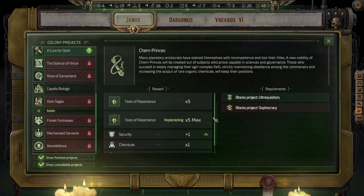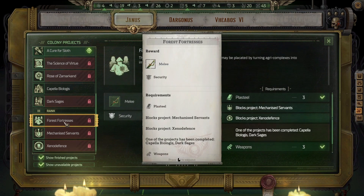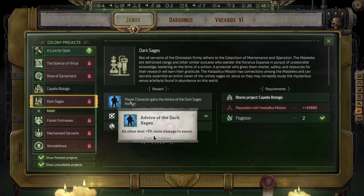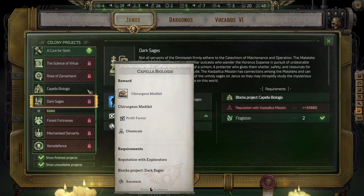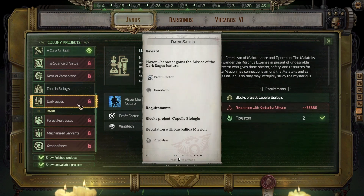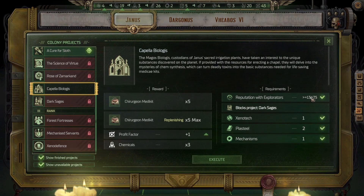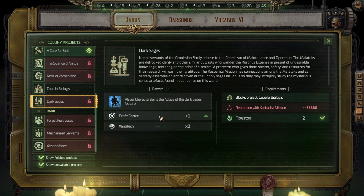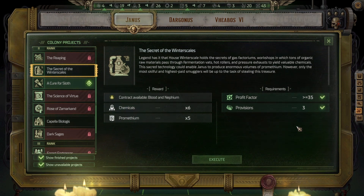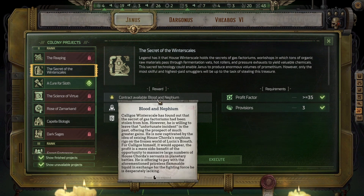Capella Biologists — allies deal 5% more damage to Xenos. It needs 35,800 reputation with Kasbalica, reputation with Explorators, Chirurgen, Medkit, Profit Factor 1, 3 Chemicals, Profit Factor 1, 2 Xenotec, Profit Factor greater than 35, 3 Provisions — and we get these. Contract available.